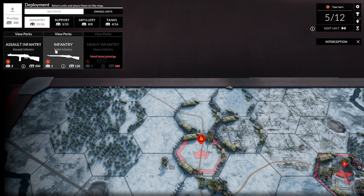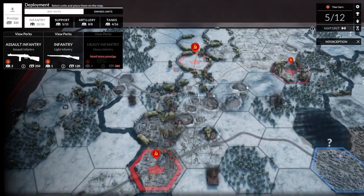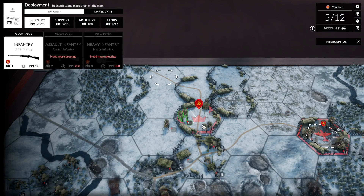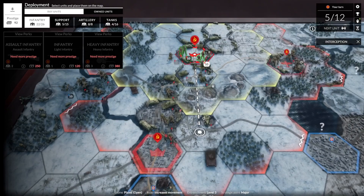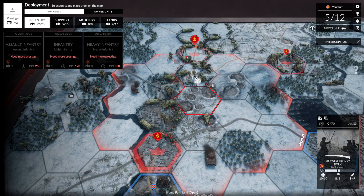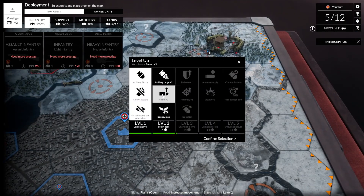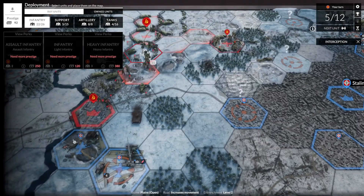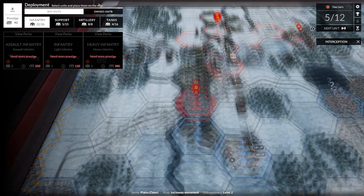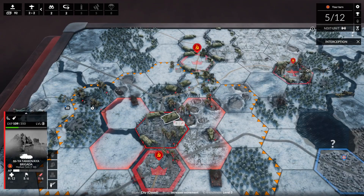I've deployed everything. The assault infantry would be useful, but honestly at this point I just need more. I can buy two regular infantry for the price of an assault infantry. We're not gonna get a brilliant victory — we're not gonna get into Stalingrad in the next two or three turns or whatever it is. But we could still win another victory, just not the victory we necessarily want. Let's end that turn.